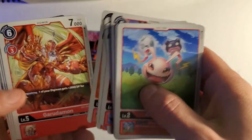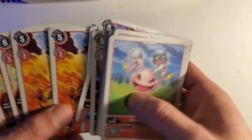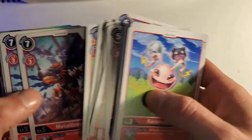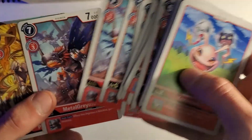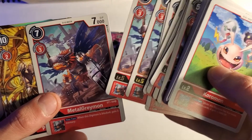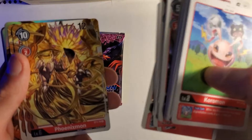Cauldramon. Greymon — I've got one of you. Garudamon — want to give us four of those? Another two... no, three, four Metal Greymon. So we've got two normal Greymon and four Metal Greymon — bit strange. You'd hope for the other way around, but forget it.